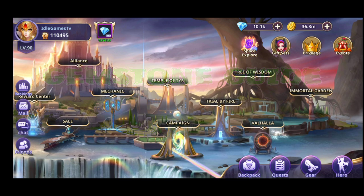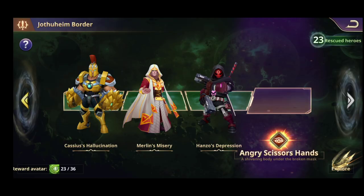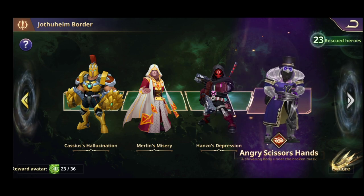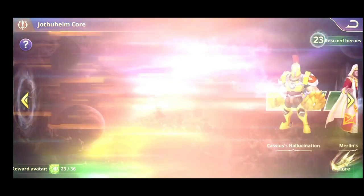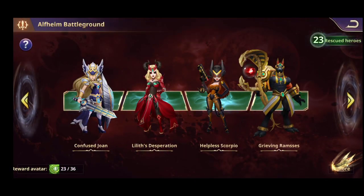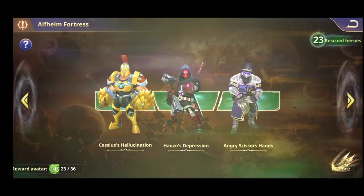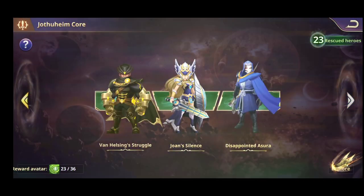Basically everybody wants to know what's up with those gemstones and how you can get them. The main source of your gemstones is going to be in the Trial of Fire, in the Warsong, where you'll fight different Avatar heroes and unlock different locations in order to send your ship and gather different gemstones depending on the stars.